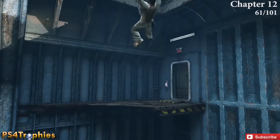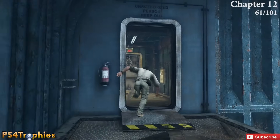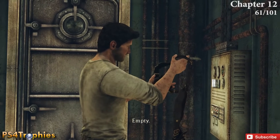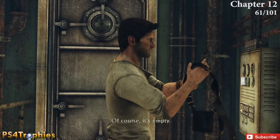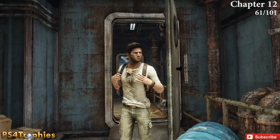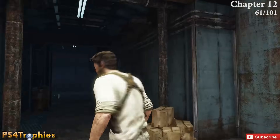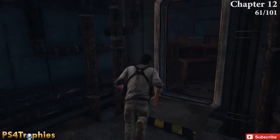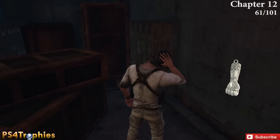We got another trophy — the Adept Fortune Hunter. After swinging your way out of this room, find the empty gun holsters and go through the door. You need to go left to open another door, but instead go through the open one to the right — in this empty room is the treasure.